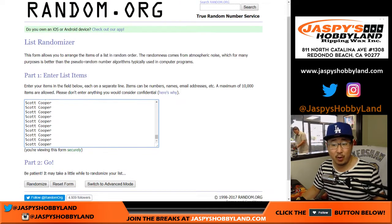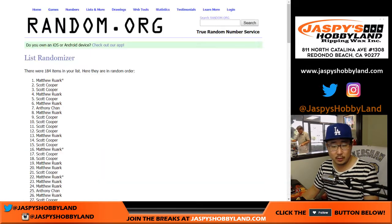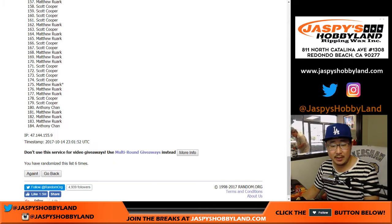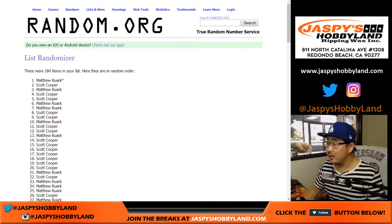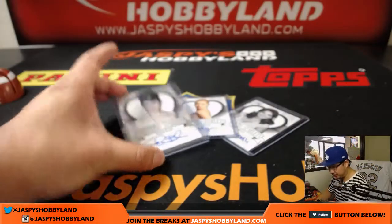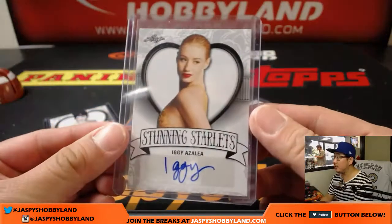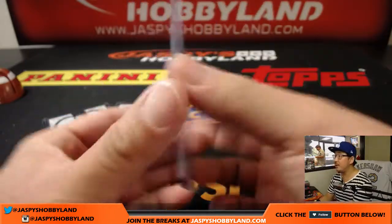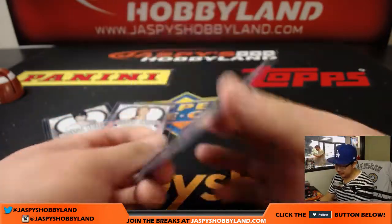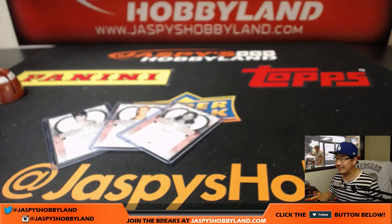After six times on the randomizer — Matt, you've got the Selma Blair. Coop with the Iggy Azalea. And Matt with the Don Wells. So for Matt: Selma Blair six out of 25. Cooper: Iggy Azalea. And Matt again with Marianne — Don Wells. So there you have it folks, that was Pop Century. Fun stuff. We'll see you for the next one. Joe for JazmysHobbyLine.com, out.